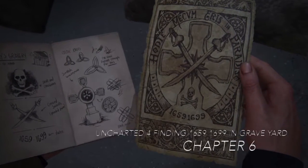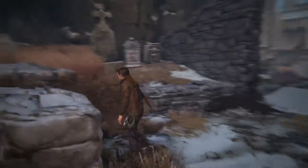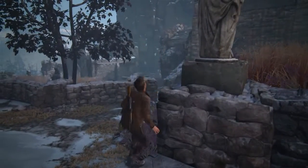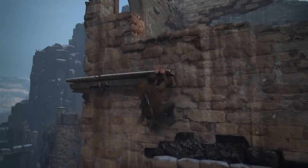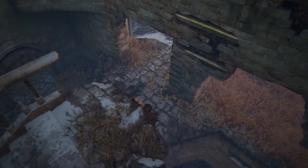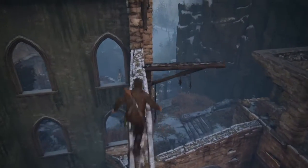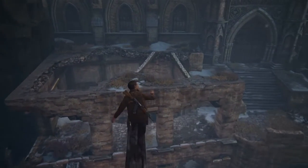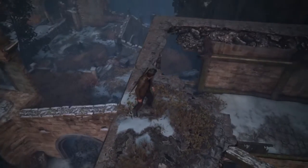This is to find 1659 and 1699. I need to locate the graveyard where they are. I've spent about five minutes in this location trying to find the right place but I can't locate it. Going everywhere, I've figured out that I need to reach one of the tombs or graves — and there I located the year 1599, which is not the requirement.